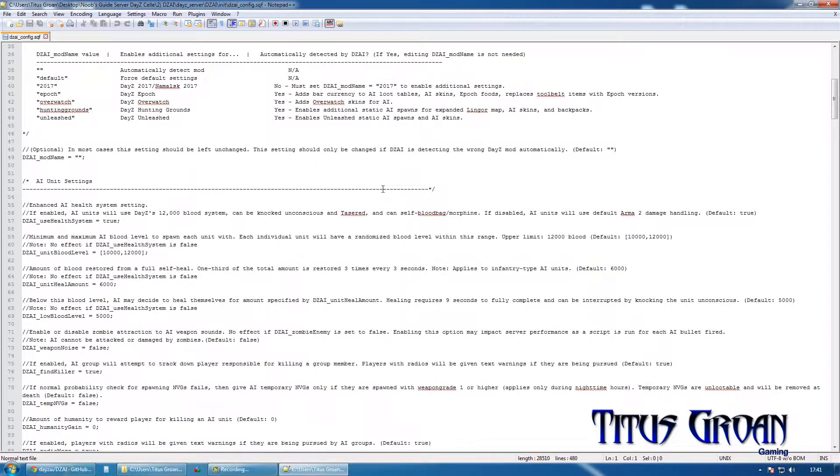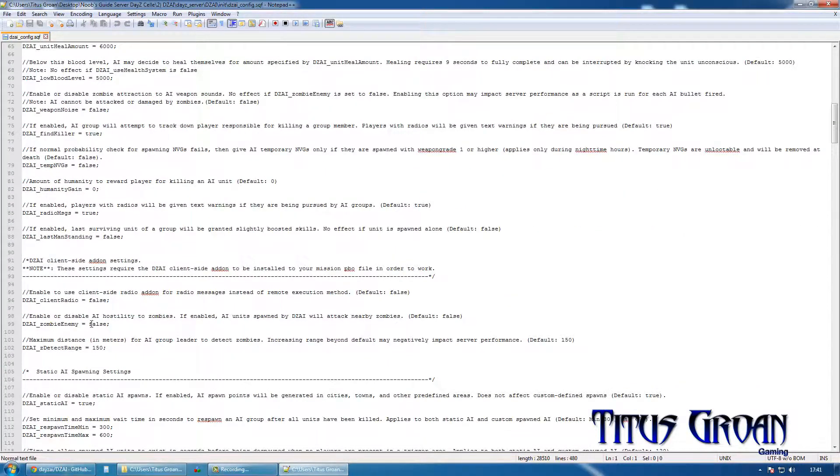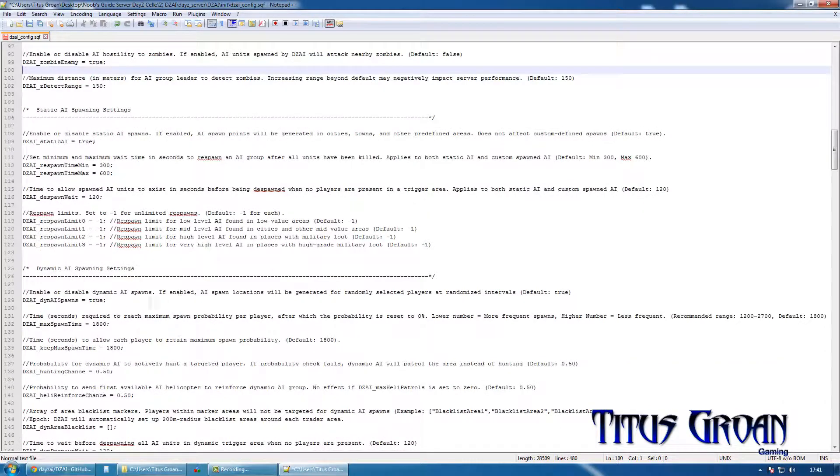Just going to change a couple of settings in here. We want this to be true so they are hostile to zombies. We have got static AI — I am going to put dynamic AI to false. We just want them in towns, which is the static setting — it will be generating cities and towns and other predefined areas, and does not affect custom defined spawns. So we have got that set to true and going to leave the other settings as they are.